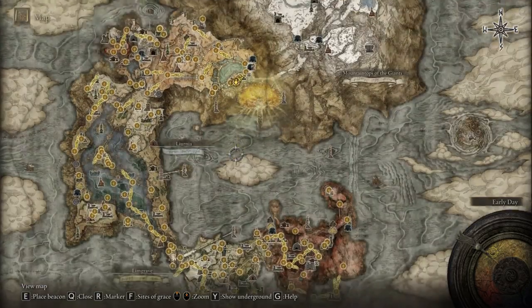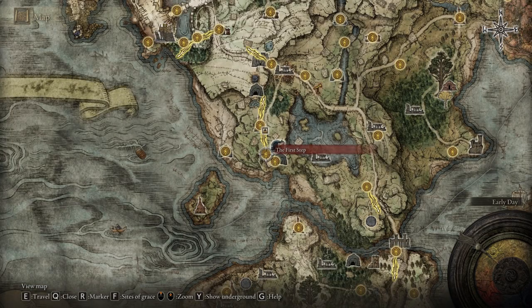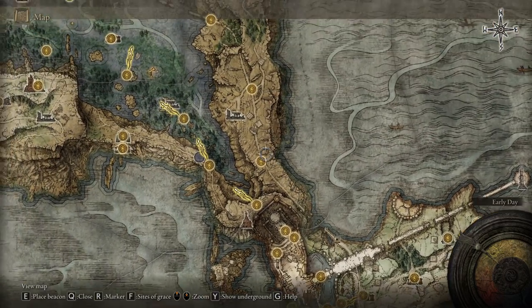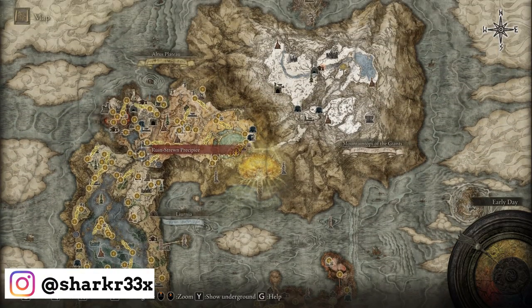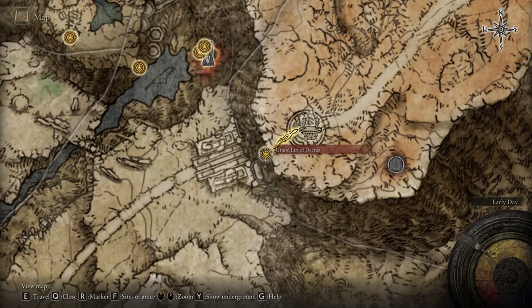In today's video I'm gonna show how you can get a really rare incantation that's gonna help you improve your shields. This is not an ash of war, not a spell — it's an incantation that will greatly improve your shield's ability. First things first, you have to make your way to the capital, and we're gonna get there step by step. This is basically part of the Golden Order side quest.